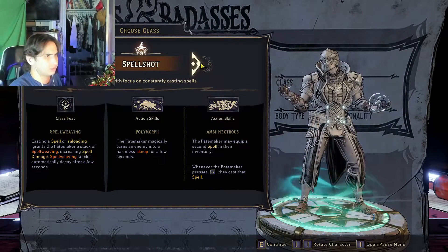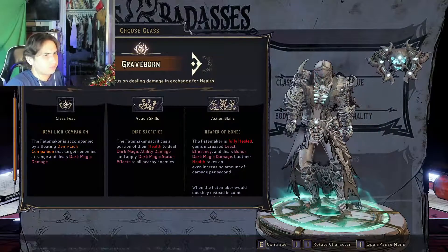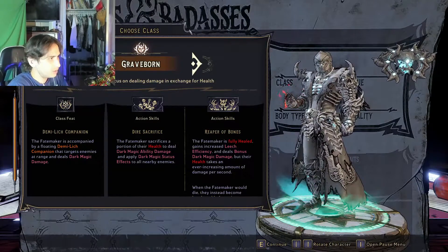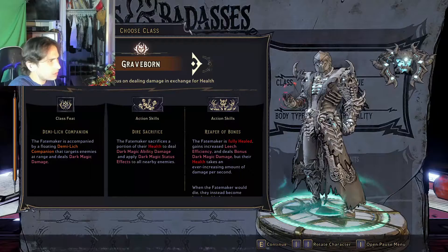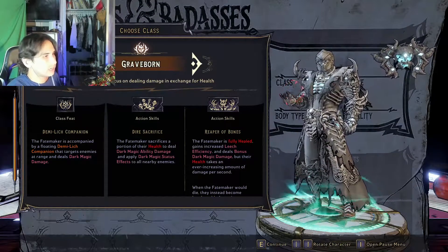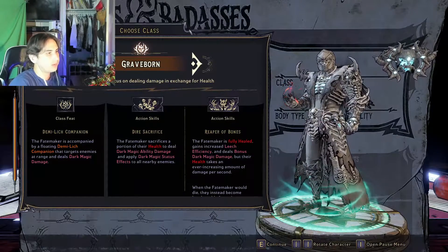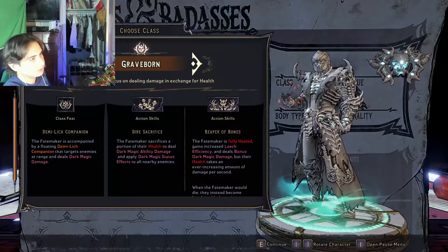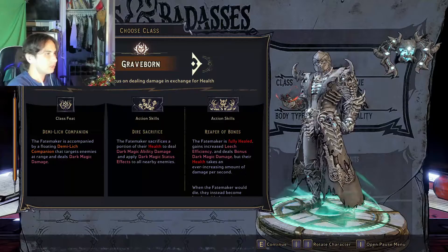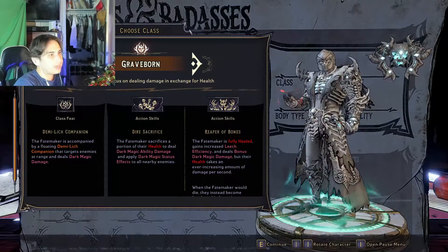Next we've got the Graveborn — this guy looks cool. He's got a Demi-Lich companion that targets enemies at range and deals dark magic damage. His action skill Dire Sacrifice has the Fate Maker sacrifice a portion of their health to deal dark magic ability damage and apply dark magic status effects to all nearby enemies. So this guy is a dark magic evil wizard type.